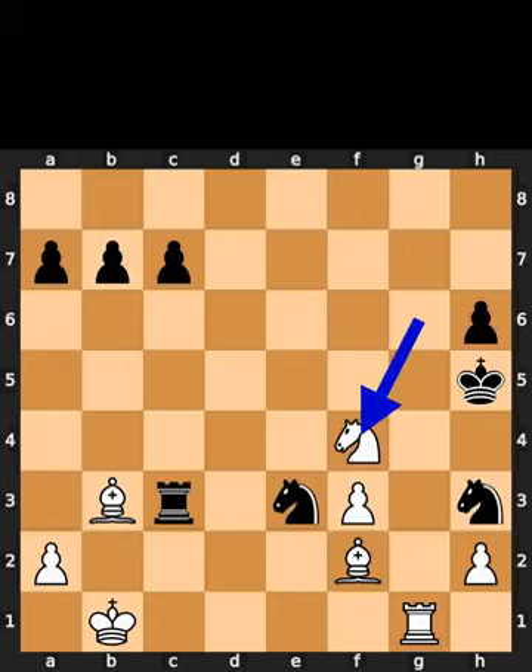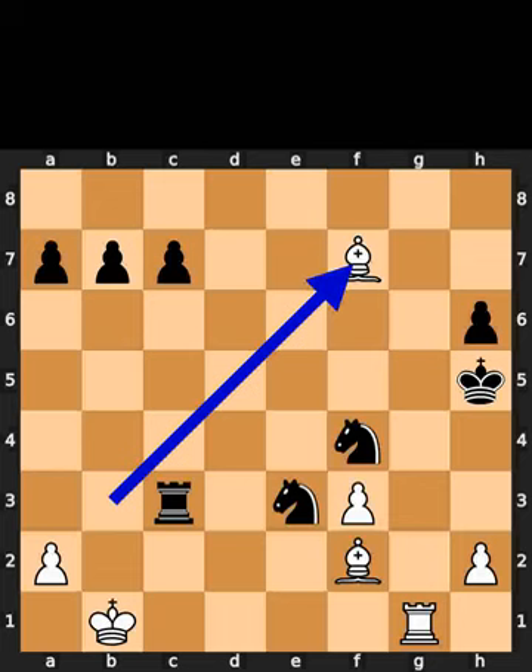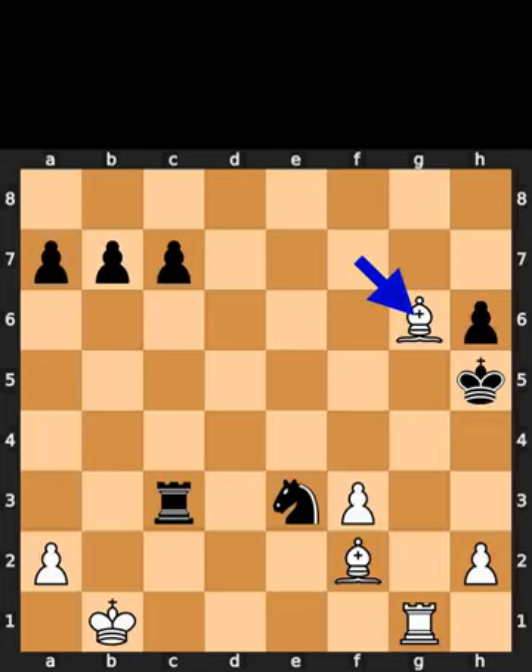White plays knight to f4, check. Black takes the knight on f4 using the knight. White plays bishop to f7, check. Black plays knight to g6. White takes the knight on g6 using the bishop, checkmate.